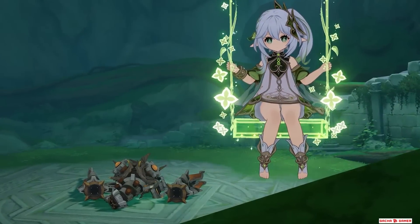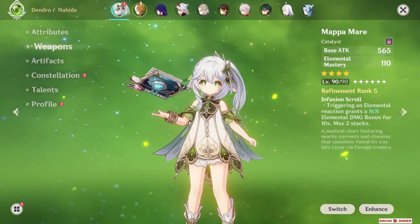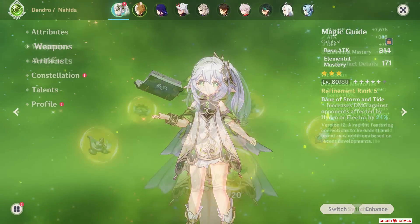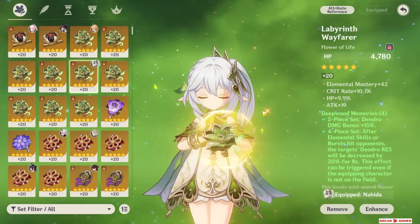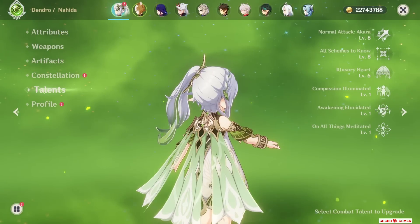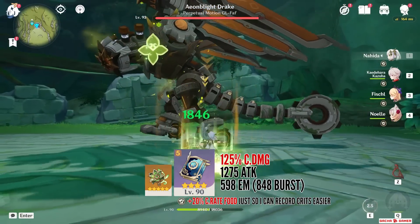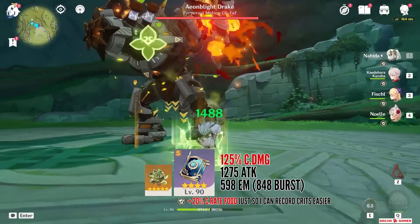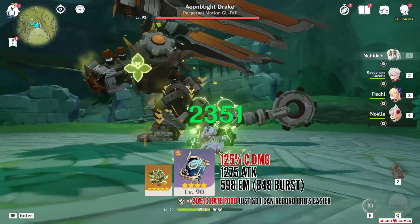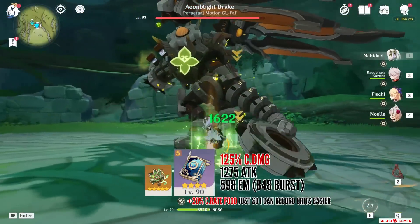Let me show you her personal performance first. In this free-to-play showcase, she's using a fully refined Mapa Mari, although Magic Guide can work as a cheaper alternative, and her artifact set is Deepwood Memories — I'll talk about Gilded Dream's potential later in the video. Her talents are 8-8-6 and she's level 90. Starting off with her normal attacks, even powered up with Mapa Mari's passive effect and Deepwood Memories Dendro resistance shred, they still hit for very low numbers ranging between 1.7 and 2.8 thousand.